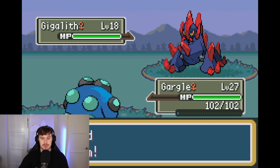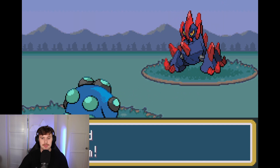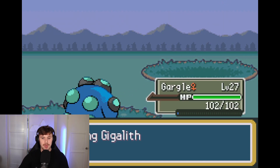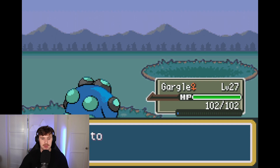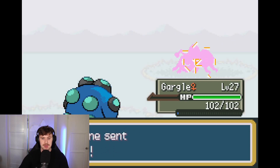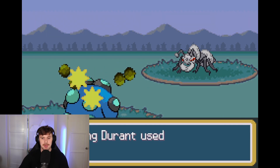You can hold down Spacebar to fast forward through animations. We went ahead and used Bubble Beam — super effective. We won the battle and earned experience points.